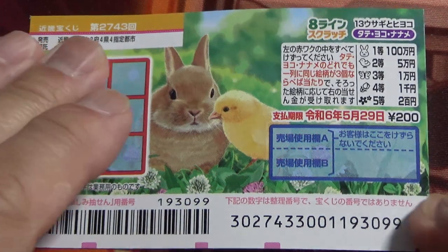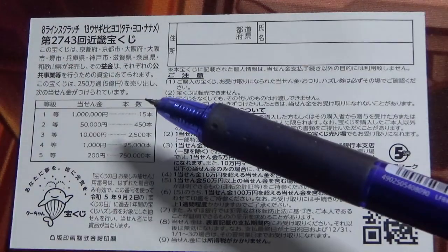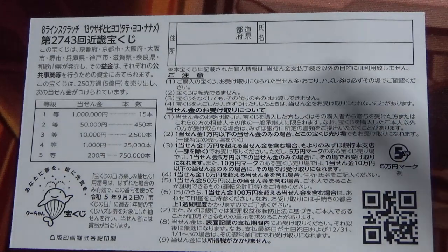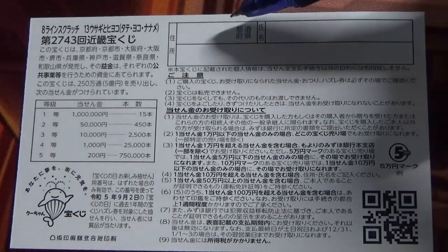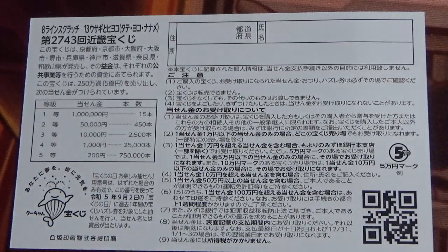Quickly looking at the back — here is a breakdown of the prizes and the rules in Japanese. If you happen to win anything over Jumun or the jackpot, you need to fill in this area. Here you will write your prefecture, then your full name, then your address in Japan. All winnings are tax-free in Japan.